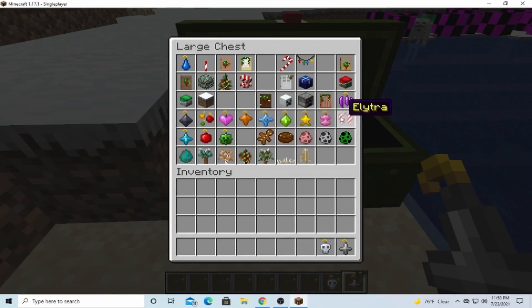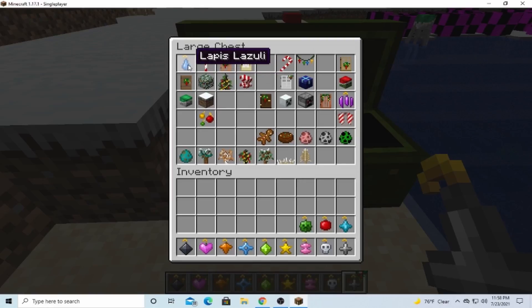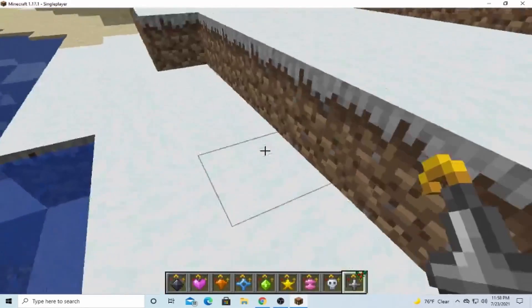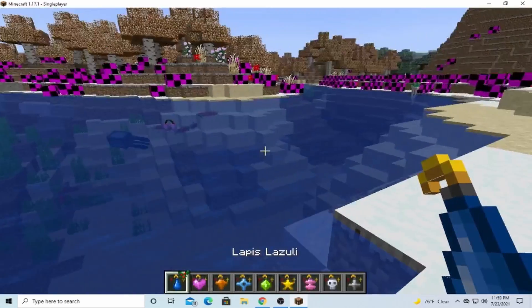The different colored dyes are ornaments, and the green dye is a creeper face ornament, and then this is lapis. I can't place it in this — I probably can't place the lapis either, because... nope.